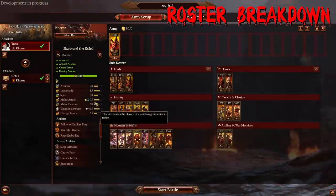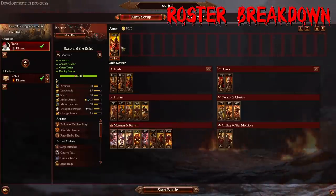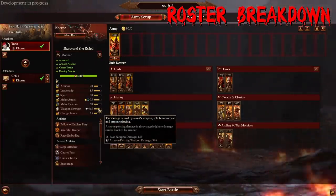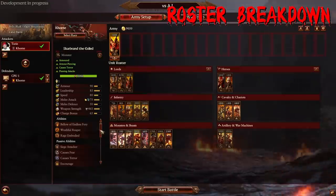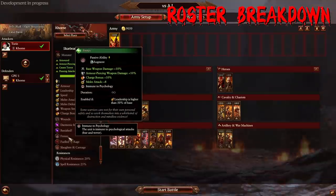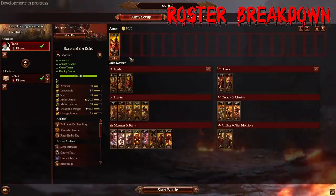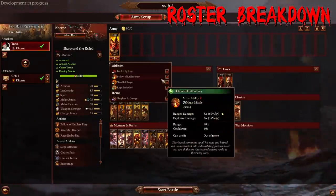Skarbrand the Exiled has okay melee defense — that's kind of the thing about Khorne. Khorne is not squishy; most of their roster is super heavily armored and very durable. His weapon strength might seem low at 465, but if you scroll down his passive abilities, he does have Frenzy, giving him a base extra 10% on top of that. So his weapon strength when he starts is actually just over 500, and that is only scratching the tip of the iceberg.